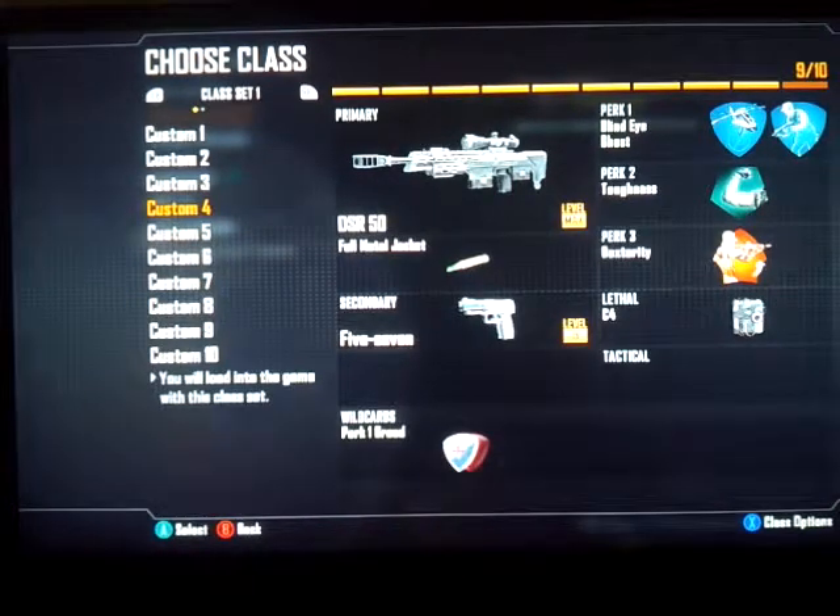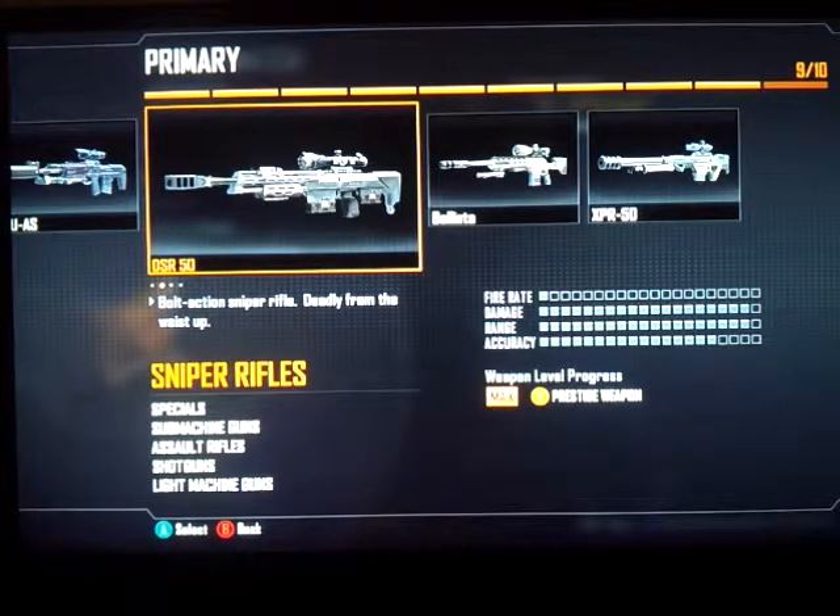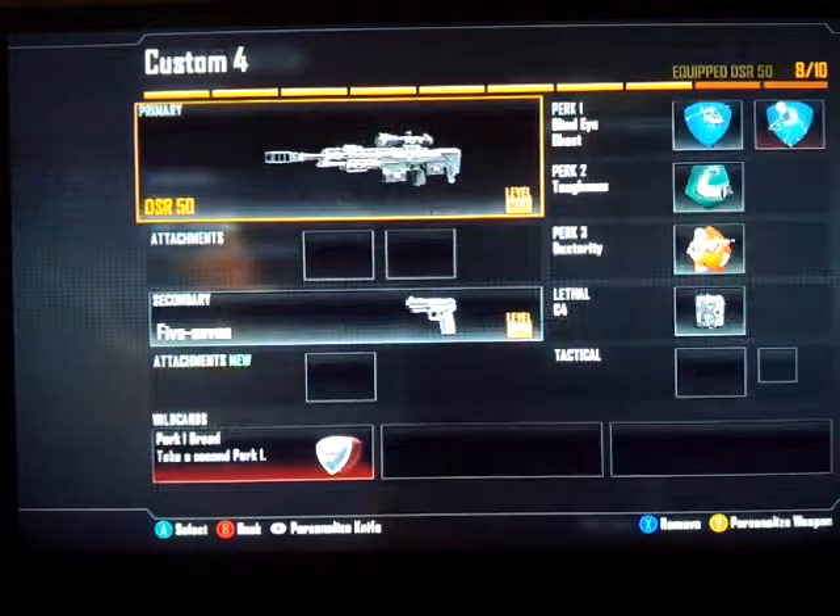What is going on guys, Ace Game here, and today we're going to be covering the best class setup for Black Ops 2. Today we're going to be focused on the DSR-50 — yes, one of the best snipers in my opinion. It's pretty much the second sniper rifle unlocked, so you're going to go ahead and attach it.